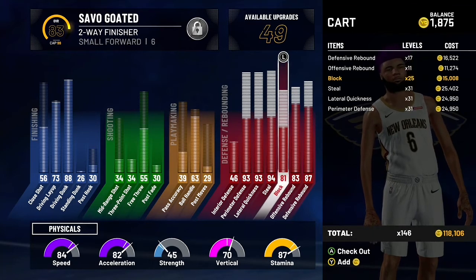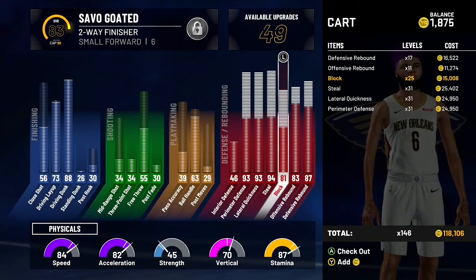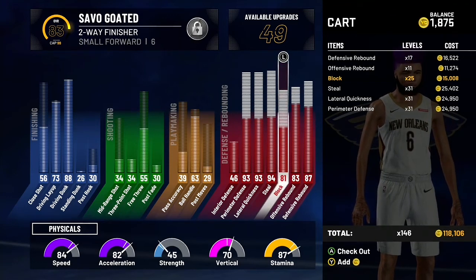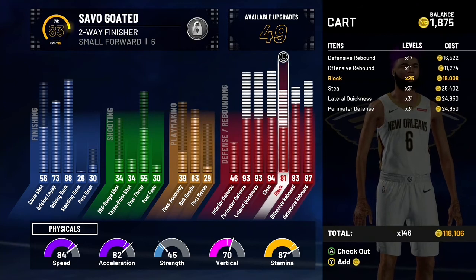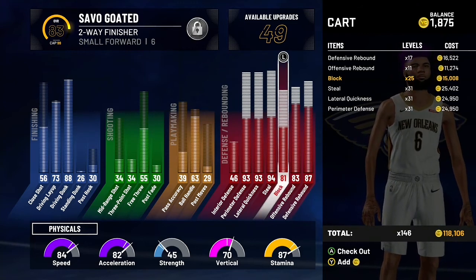I appreciate everybody that's been supporting me. Road to 2K. This pie chart is overpowered though — you get an 88 drop-in dunk on this build. It's just a two-way finisher. Hit that like button, subscribe if you're new. Road to 2K. I love my supporters, and I'm out.